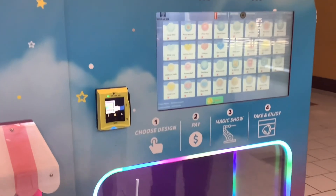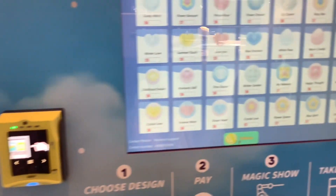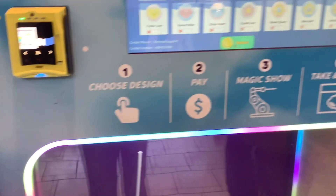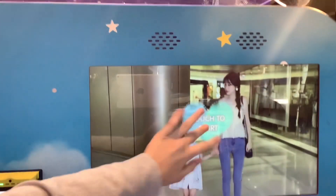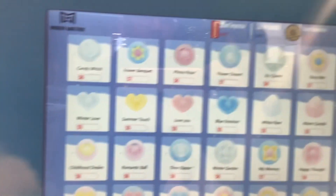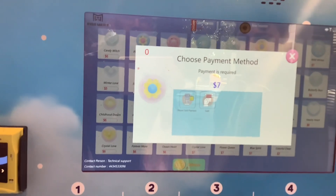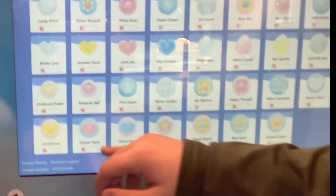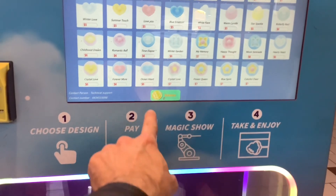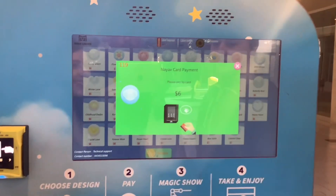Cotton candy factory — what flavor are you picking? Don't pick a basic one. You can choose a design, pay, watch the magic show, take it, and enjoy. There's a 'Busy Bee' option but that's seven bucks — just pick something for five bucks. Some of these look bad, but this one looks cool.